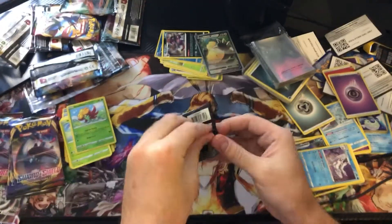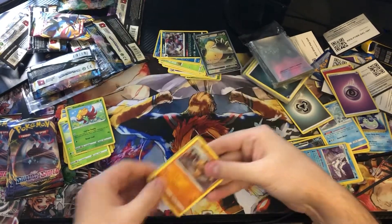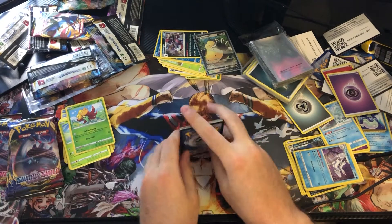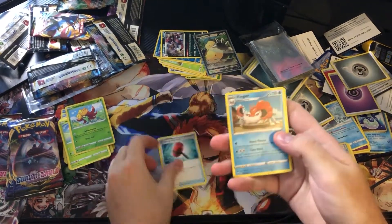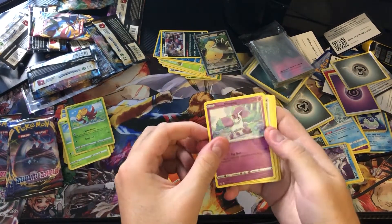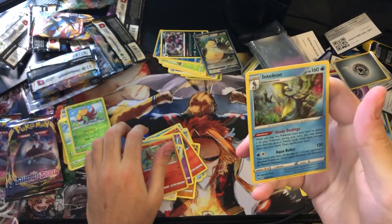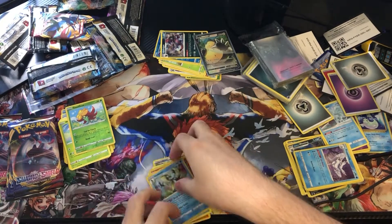Next pack — code card, one, two, three — Steel Energy. Started with Crushing Hammer, Kingler, Hyper Potion, Baltoy, Salandit, Galarian Linoone, Impidimp, Minccino, Sobble, a reverse Cinderace — very nice — and into a holo rare Inteleon. Could have been worse.